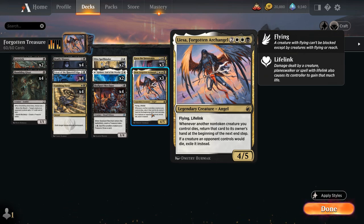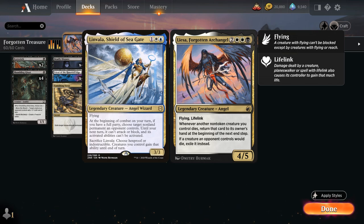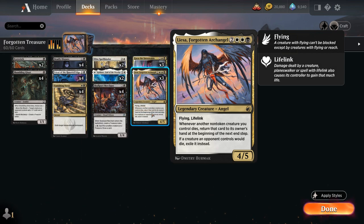When building around Lisa, at first I wanted to explore the synergy with Linvala, since it also pairs well with Lisa — Linvala can protect Lisa, and if we sacrifice Linvala while Lisa's in play we get her back end of turn. But I didn't quite find the other pieces to make a coherent deck, so we ended up with just a black-white deck instead.